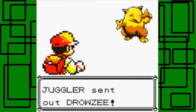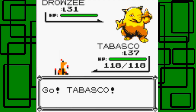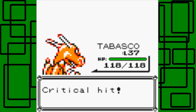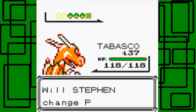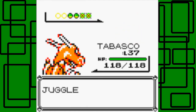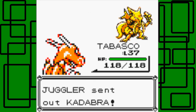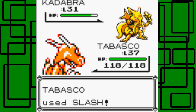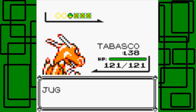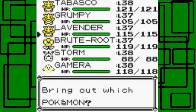Okay, another juggler — he has four Pokemon. One's a Drowzee, level 31. Let's go for the Slash on this thing — quick one, nice. Another Drowzee — we're going to Slash on this one too. Then there's a Kadabra; we'll Slash on the Kadabra too. Kadabra is level 31. Tabasco hits level 38, awesome. Last Pokemon is a Drowzee. I'll go to Grumpy.